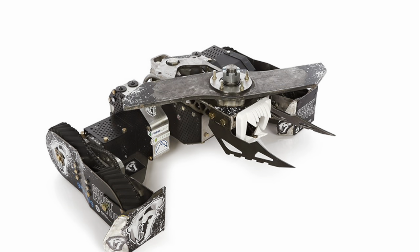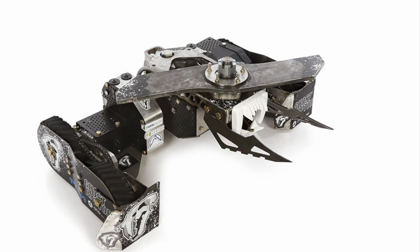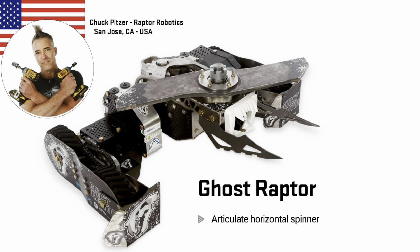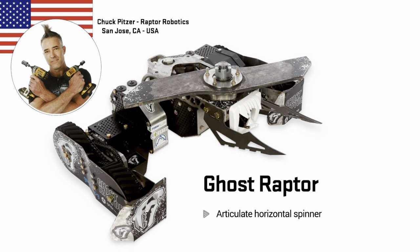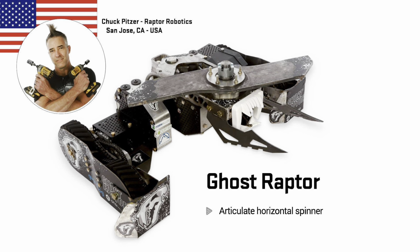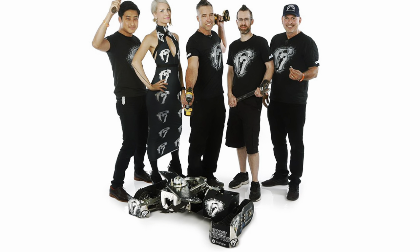Ghost Raptor returns once again this season and it looks thinner than ever, weirdly. They've had a design consultant come in and make it look more characteristic, so we've got some teeth on it, some front forks, lots of paintwork which looks good. But the robot is seemingly not very much changed from last year. The biggest change I think comes with Chuck Pitzer's haircut — he now has a mohawk, which is a choice.